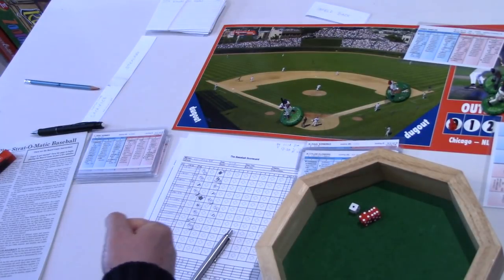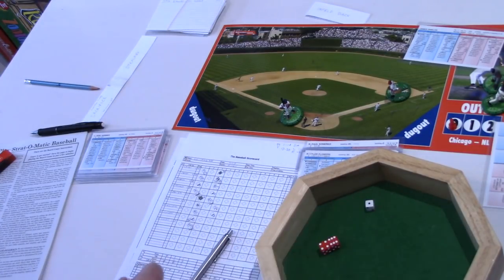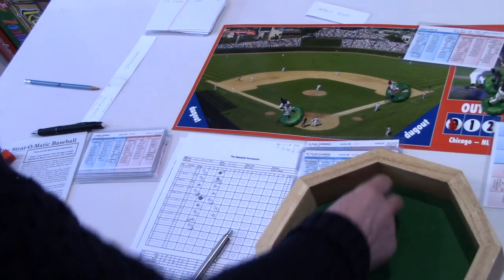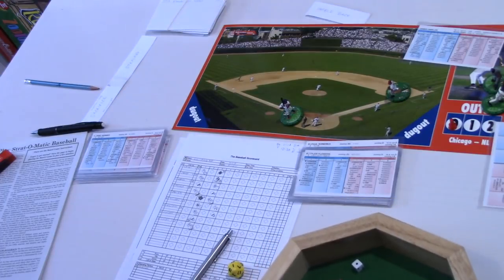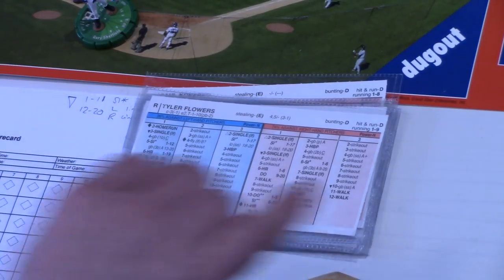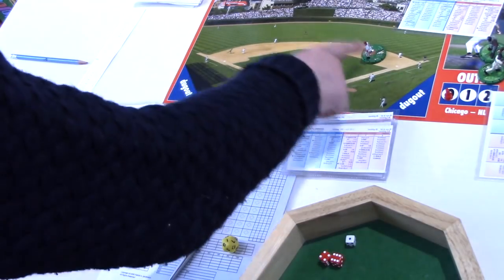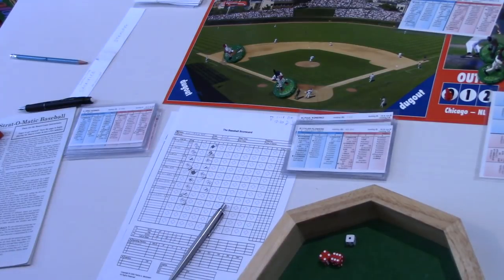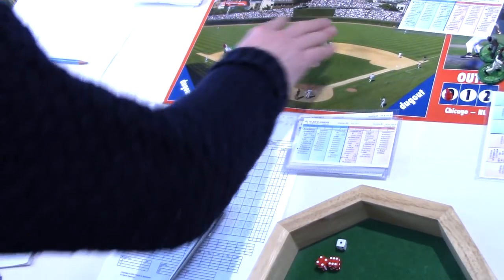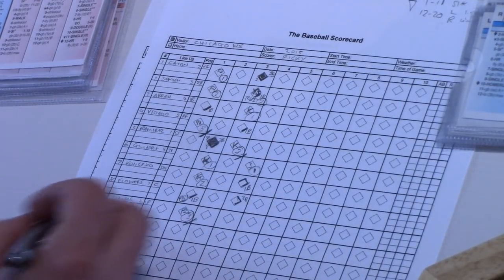We've got a 1-10, which is going to be off Tyler Flowers's card — ones are always good. We've got a double star-star on a 1 to 5, or a single star-star on a 6 to 20. That means whatever's going to happen, Koneko's heading over to third base since it's a star-star. We roll to see if the batter gets a single or a double. It's a 4 — that's a double. We've got stars on the double, so there's no chance of taking that extra base. Flowers hits a double, number 8.